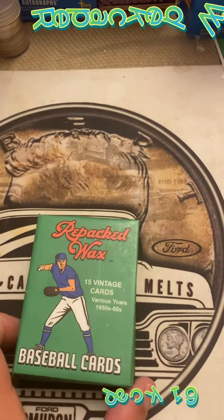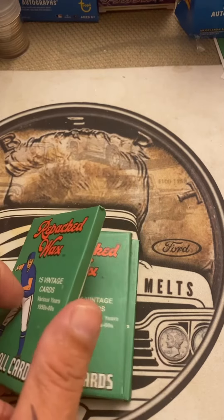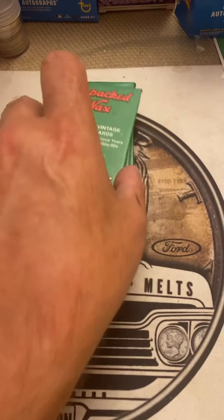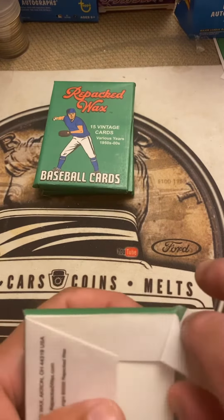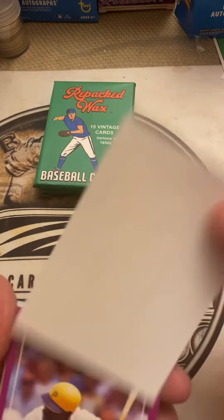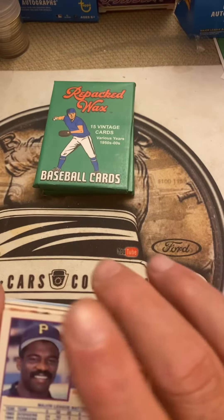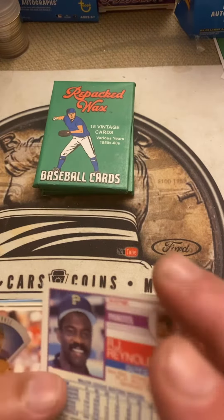Welcome back to repack wax — we have three packs left: 16, 17, and 18. Pulling in pack 16 repack wax, flipping it over. Let's find out what we got. Pull the cards out, move the wax to the side, take the stickers. We got RJ Reynolds Pirates, 1988 Score, and Mark Lemke, followed by a 95 Leaf.